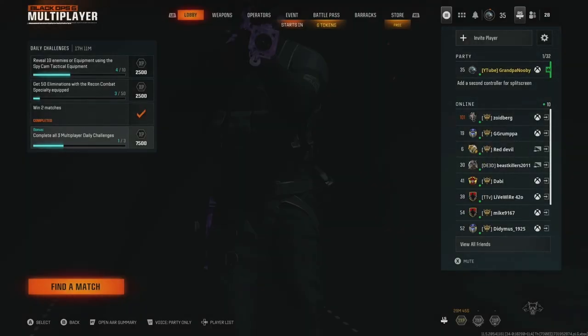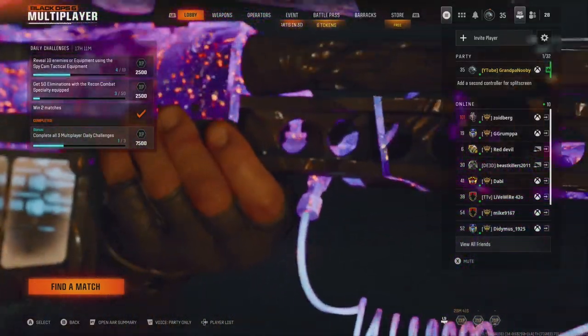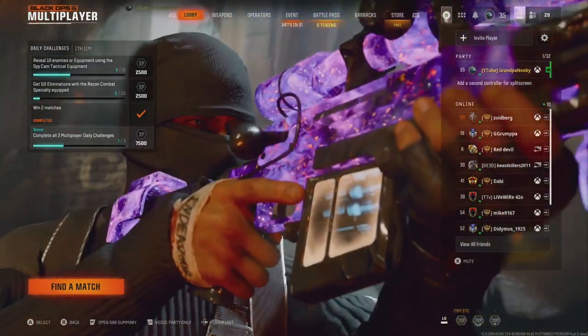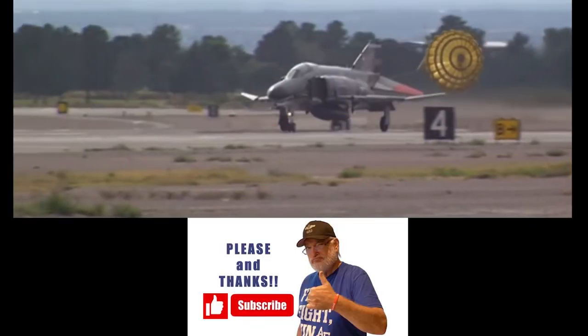And there it is. Look at your lower right — you can see I have the 30-minute token activated. I'll now have double XP in Black Ops 6. Cheers and peace to you.